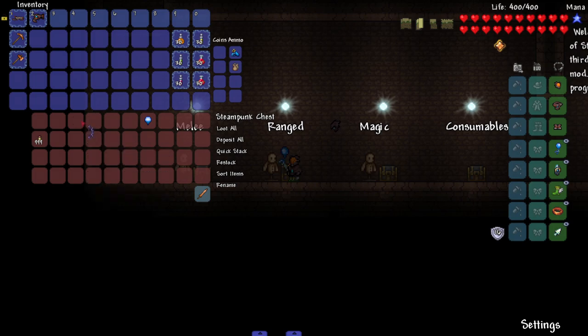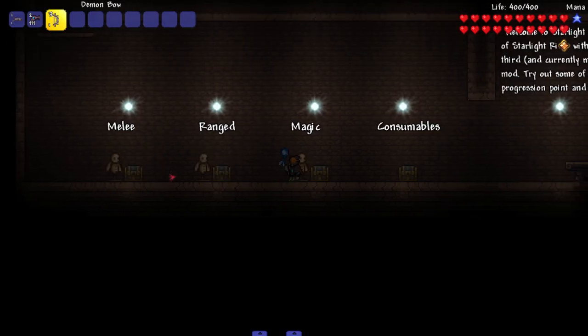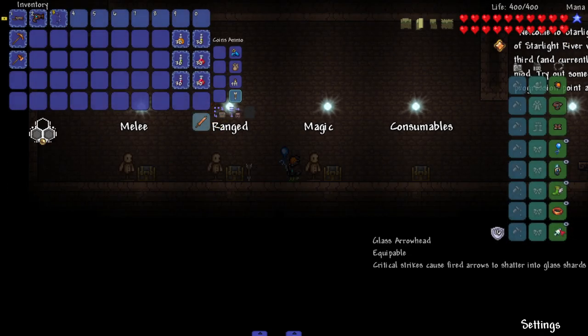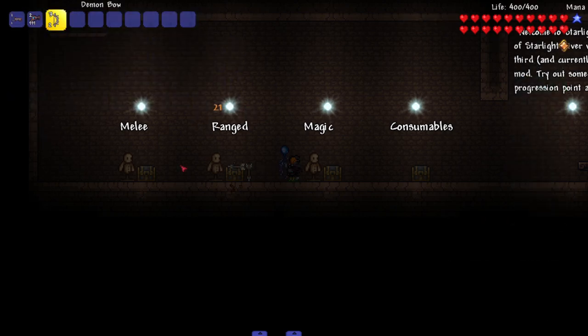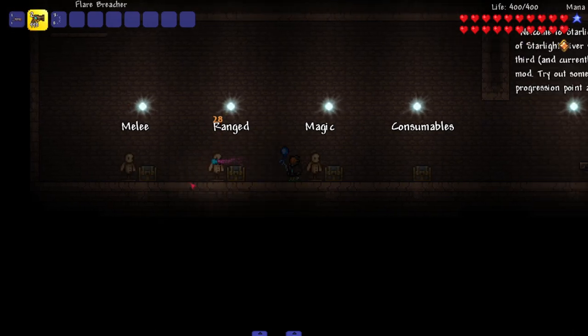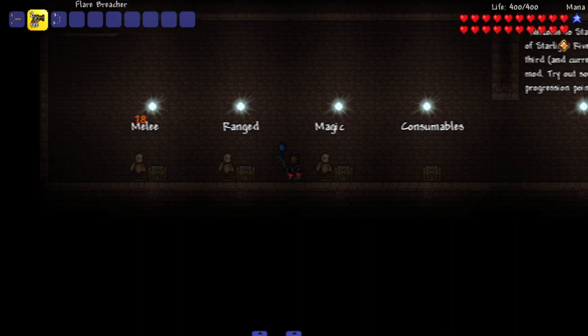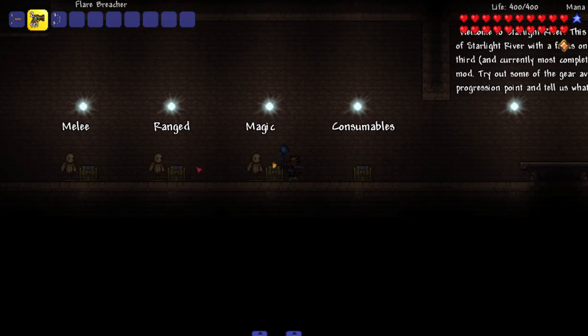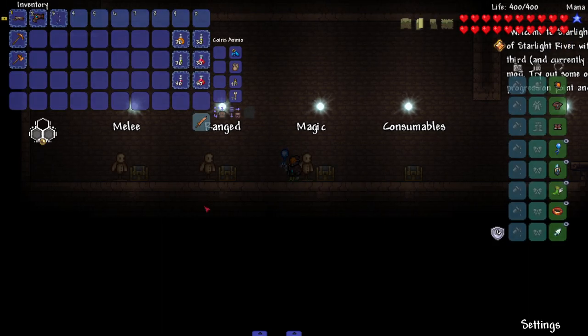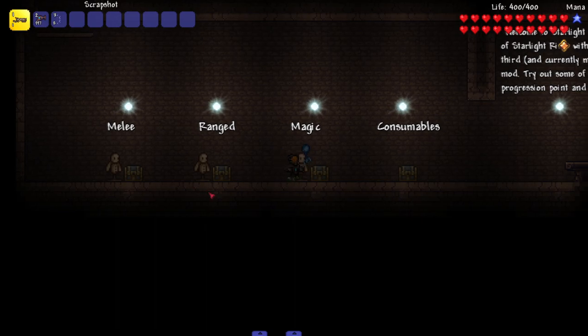Since we have infinite ammo minus the flare one, we can actually test them here. The demon bow seems like a regular bow — critical strikes causing fired arrows to shatter into glass shards, I want to see that. The flare breacher — oh, that explodes and it shoots things behind it. I love the animation so far. Doesn't feel like Terraria, feels like a more advanced version of Terraria.